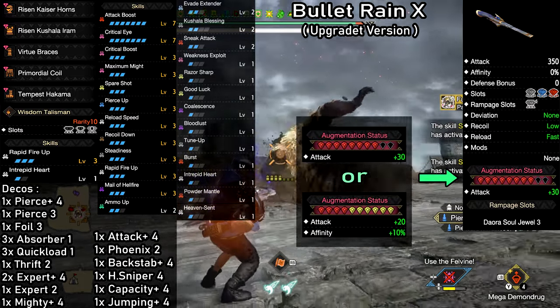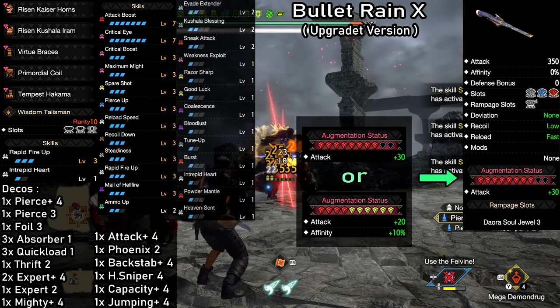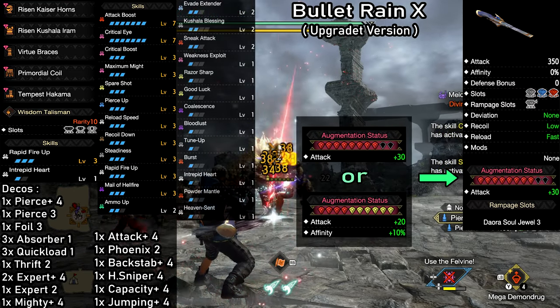For the weapon augments, you have two options. You can either go for 30 points in raw attack, or you can go for 20 points in attack and 10% affinity. Both options work well here.